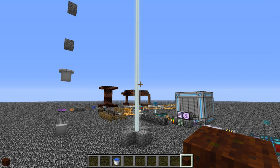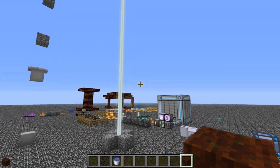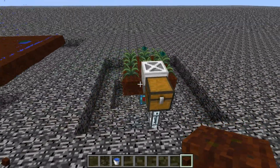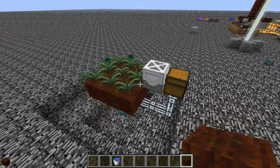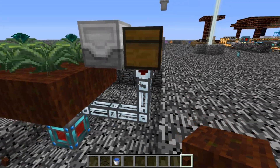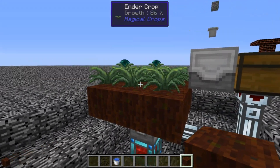Welcome to a tutorial on how to automate a magical crop farm. I'm here in my creative world. This is the basic primary setup. You will need a power source, a planter, a harvester, some sort of item transfer, ideally fertilized dirt, and your seed of choice.